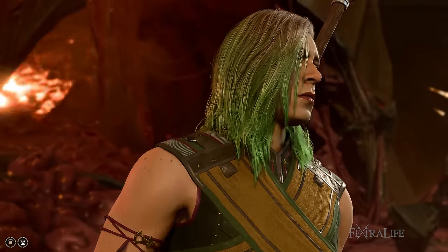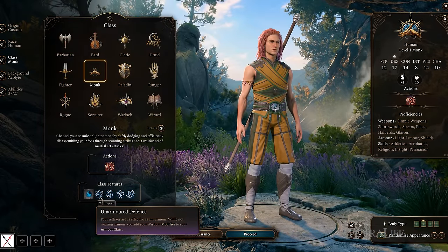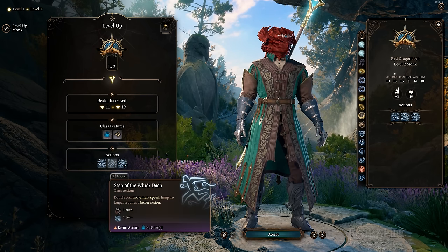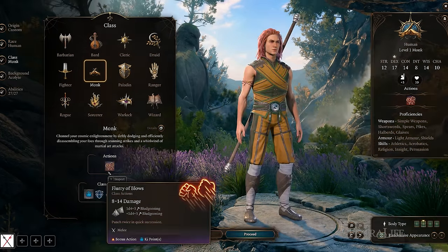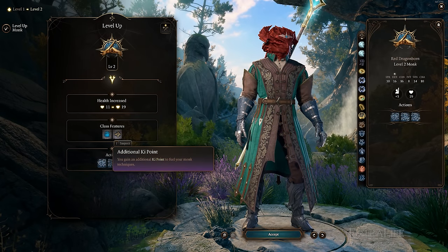Monks are a fast and agile class that favor unarmored combat. They add their Wisdom modifier to their armor class, and can move further when not wearing armor or using a shield. Additionally, they can dash and disengage as bonus actions as long as they have Ki. Ki is a resource that all Monks gain that they can use to dash, disengage, or use Flurry of Blows to land multiple hits as a bonus action, or a variety of other things based on their subclass.